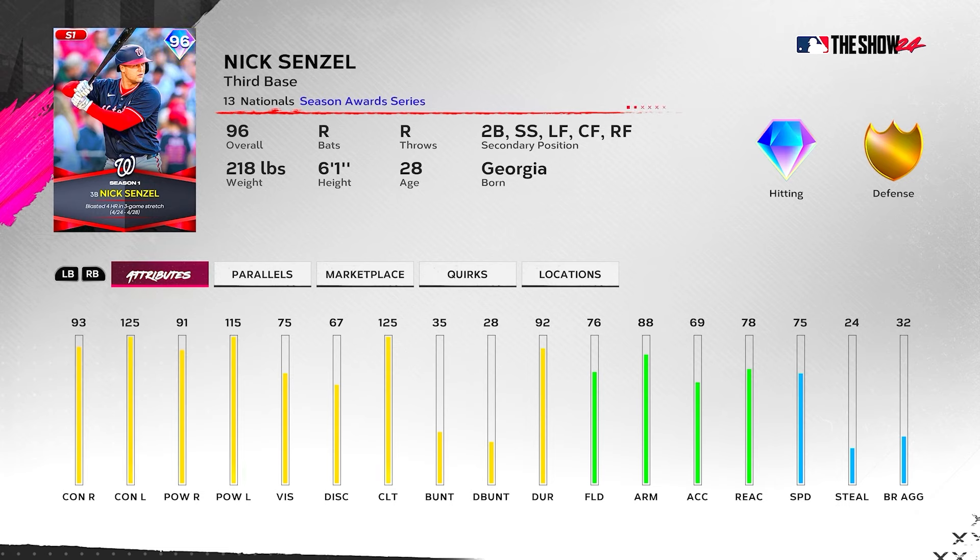Last but not least in Season Award Six — 96 overall Nixon Zell, who had four bombs in a three-game stretch. Third base primary with second base, short, left, center, and right as secondaries. 93/91 versus right, 125/115 versus left — absolute lefty killer. 125 clutch is very nice. 75 vision so no Buxton, 75 speed so no Arenado, and he won't get the Kershaw boost either. Reminds me of Nick Castellanos — great clutch, lefty killer, holds his own against righties, and can play multiple positions. Could crack the lineup or be a great platoon guy against lefties.